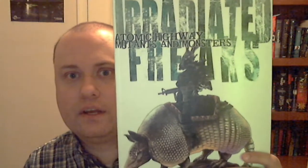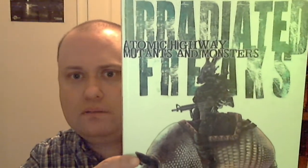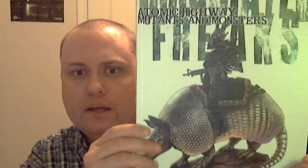Alright, this video we're going to be continuing on with Atomic Highway with this little edition right here, Irradiated Freaks. You can see here — it's kind of difficult to see — but that's a rabbit humanoid and he's riding a huge armadillo as a mount. So that's going to show you a little bit what Irradiated Freaks as a free download supplement adds to Atomic Highway.